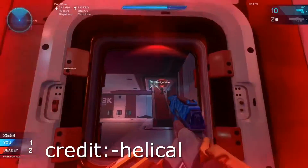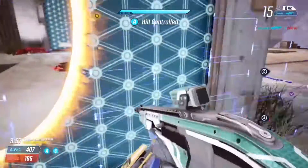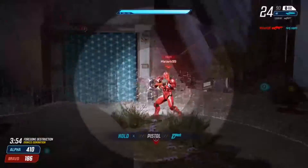Portal fake: you can bait your opponent with this trick. You only need to open a portal behind your opponent and they will try to kill you through the portal, so that way you can shoot your opponent from the back.